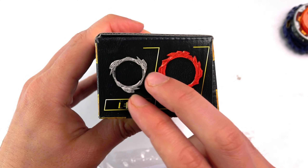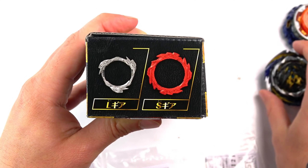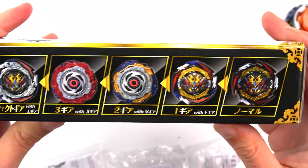Could you imagine Belly Owl getting Longinus' armor and putting it on his Beyblade? How is that going to happen in the anime? That's pretty cool.